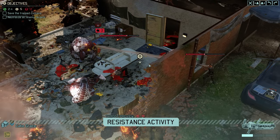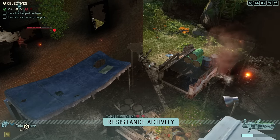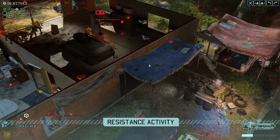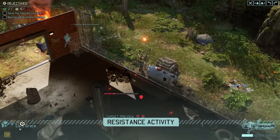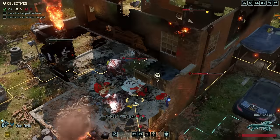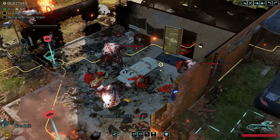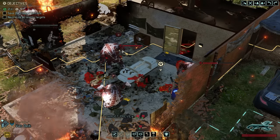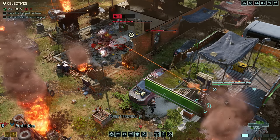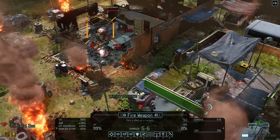The resistance turn begins with five civilians still alive, four of which we need to rescue. Even our resistance heroes need to reload at some point, so the damage output of this turn is not as much as it used to be. Still, we have put a few extra points of damage on the Berserkers, and the trooper in the back should now also be an easy kill. We could technically even leave one of the three alive and still win the mission, but let's try to avoid that if we can.